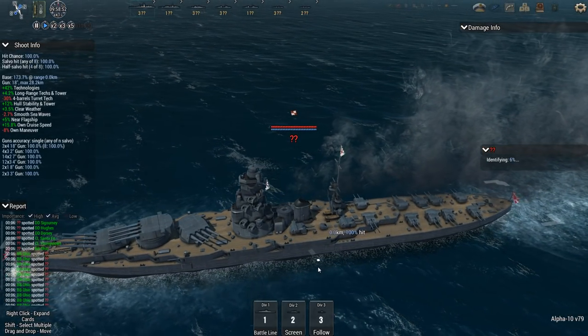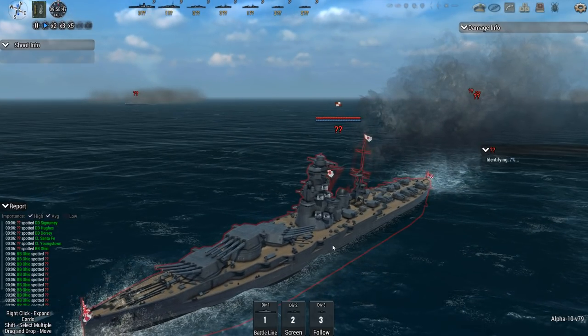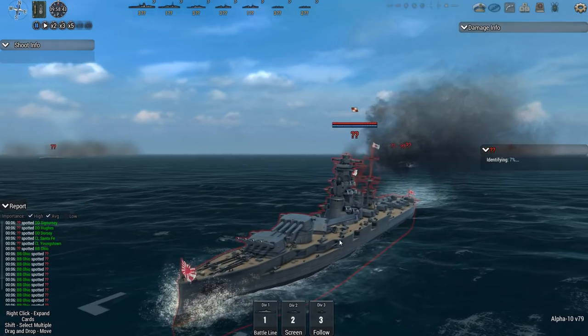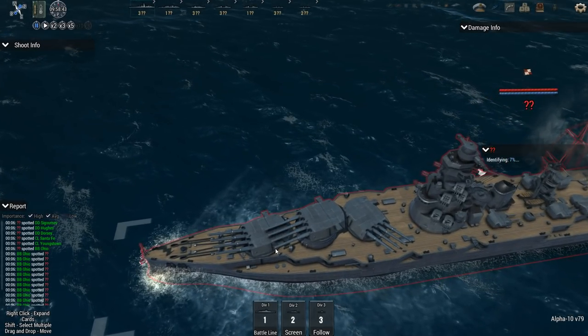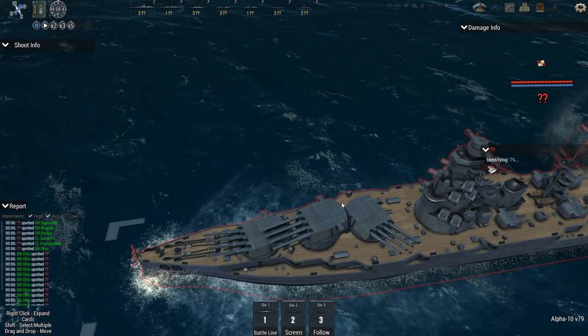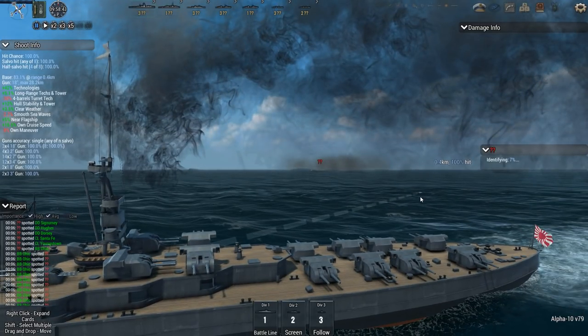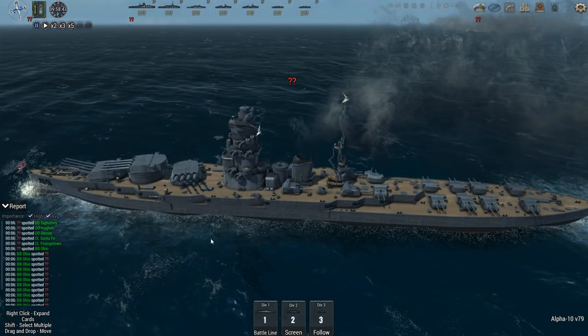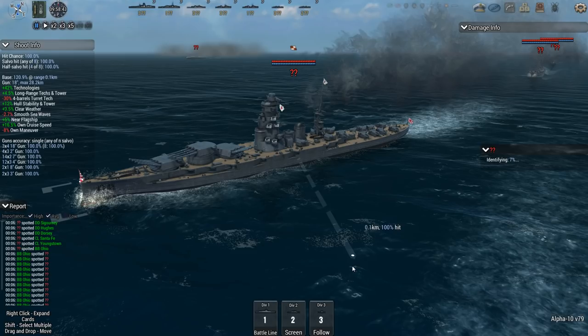Holy shit — what is this? I've never seen them design something like this. This is three quadruple turrets on the bow, and just the whole stern is 7 inch. Get close, get wrecked — it's that simple with this ship. And they have three of those. This thing fires 18 inch guns — 12 of them. They have 14 dual 7 inch guns.